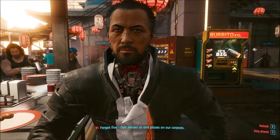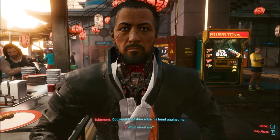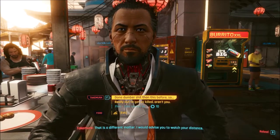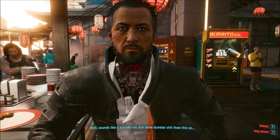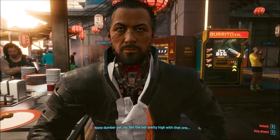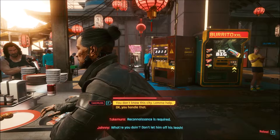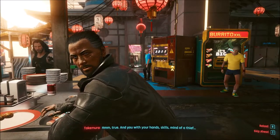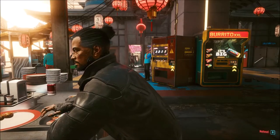'Forgot five - Oda zeros us and pisses on our corpses.' 'He won't - he would not dare raise his hand against me.' 'What about me?' 'That is a different matter. I would advise you to watch your distance.' In my life I've done dumber shit than this before. 'Things even more stupid than stealing from Arasaka?' 'None dumber yet - set the bar pretty high with that one.' 'Now we part - reconnaissance is required.' 'Don't let him off. You're a stranger in a strange land - going with you.' 'And you, with your skills, mind of a thief.' 'Agreed - this we will do together.' Alright, I don't think I've even done a mission with him yet.